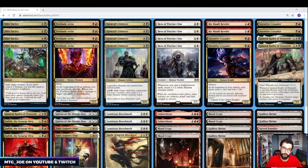This one here is a Mardu — black, white, red — Hero of Precinct One human tribal deck. Hero of Precinct One is the card the deck is built around. It's a 2-mana creature you usually see in Esper Hero: whenever you cast a multicolor spell, you create a 1/1 human token. In Ikoria, despite mutate not impacting your human creatures, there's a whole sub-theme of human-matters cards that come in multicolor and trigger off Hero of Precinct One.